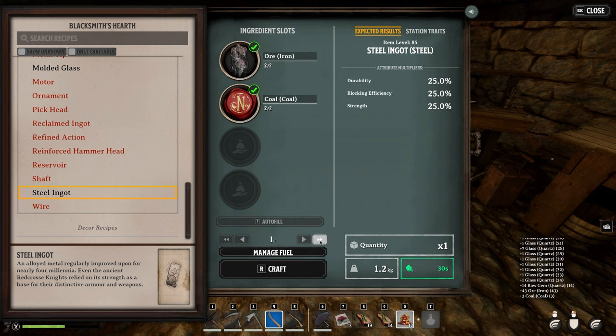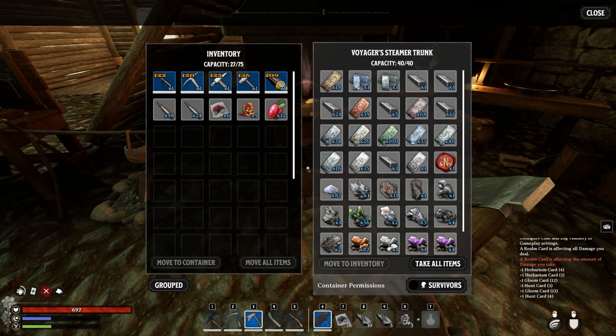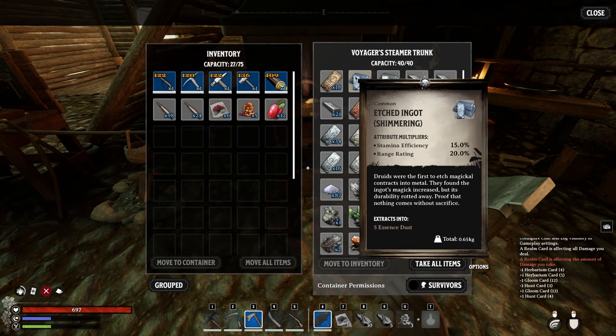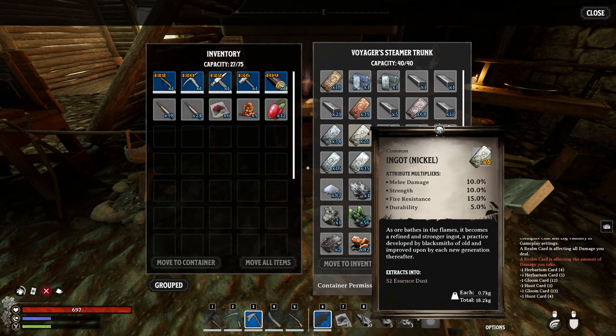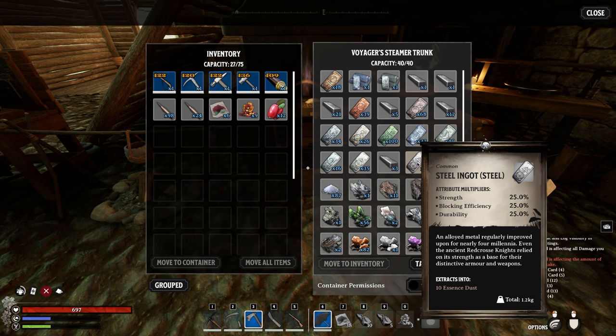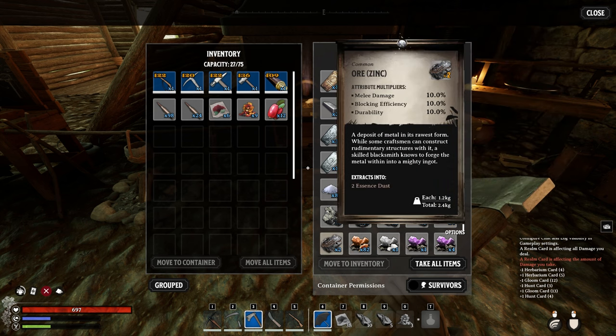All the timestamps can be found in the description. Let's quickly check out my trunk with all the different ores you can get your hands on. We've got brass ingots, etched ingots of shimmering, magnesium, nickel, pursuit — one of my favorites — steel ingots, and so much more. All these different ores come with, of course, different types of gear score.